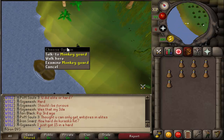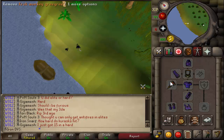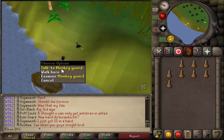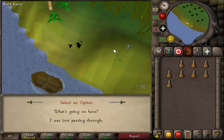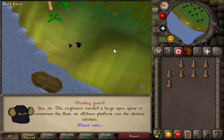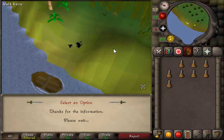Once you guys are over here you will see a monkey guard. Make sure you're wearing Kruk's Monkey Grigory and not another Grigory — if you use a different one and you can't talk to him, that's why. Go ahead and talk to the monkey guard, ask him what's going on here, select the first option, then the second option: 'Can I visit the platform.'